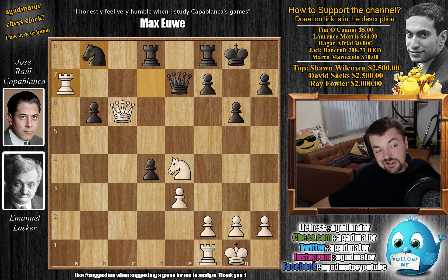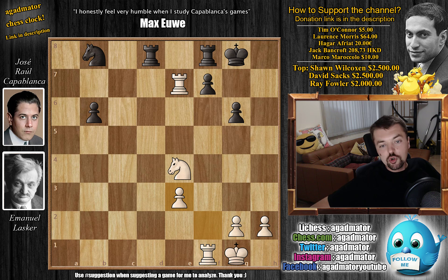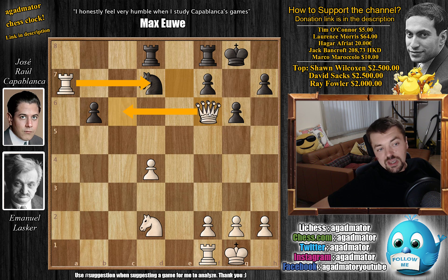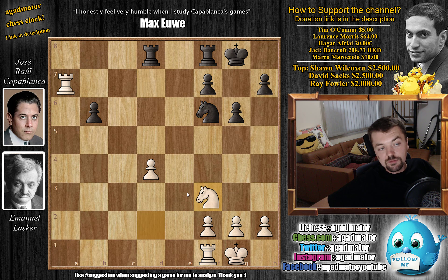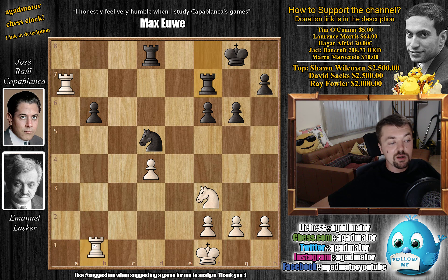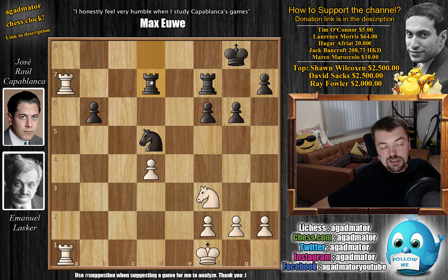You would have to trade into an endgame — Queen captures on g6, h captures, Rook captures, Queen on e7 — equal material. So Lasker played e captures on d4. Now Queen to f6 by Capablanca — you cannot capture as the queen is hanging. Queen captures on f6, Knight captures on f6, and now Knight to f3, just defending the d4 pawn. Knight to d5, Rook to b1 pressuring the pawn. With f6, Capablanca prepares Rook to f7 to either trade rooks or activate his rook. King to f1, Lasker brings his king in. Rook to f7, then Rook b to a1, with Rook d7 offering to trade.